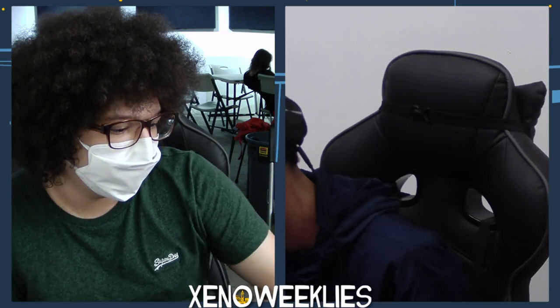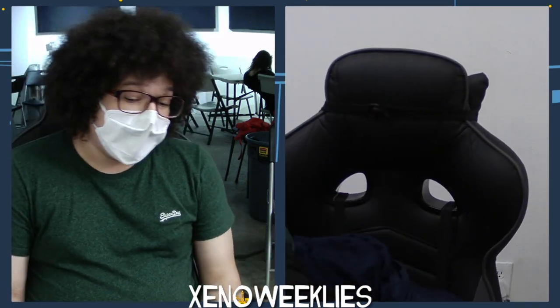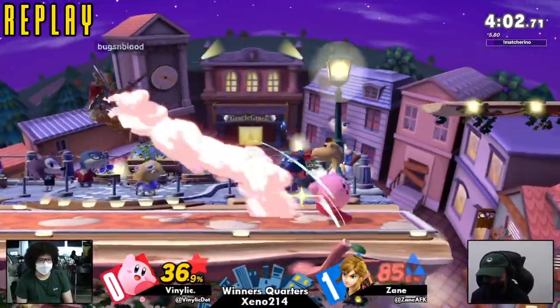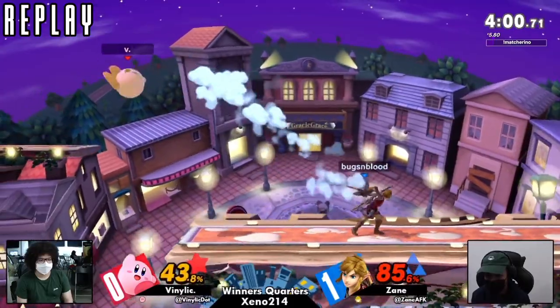Now this is Link in advantage — attack, death footstool up! Oh yeah, scary situation. You don't want to footstool Link — you never know what happens if the back hit of up-air hits you and then you die. You don't want to inhale him either because if you don't mash, Kirby just dies first.